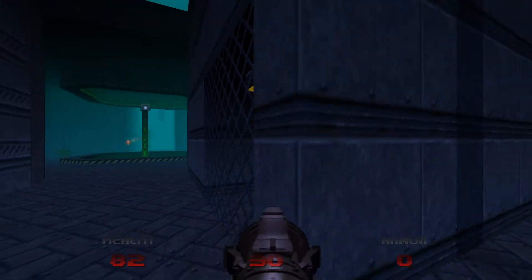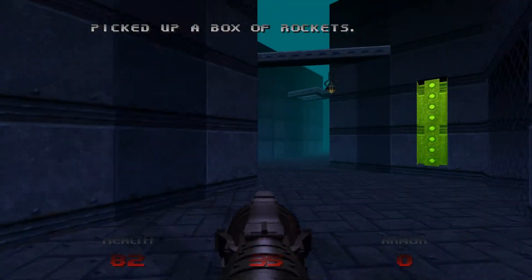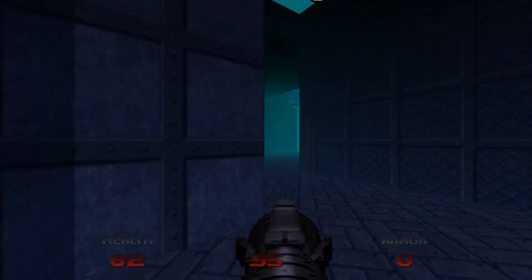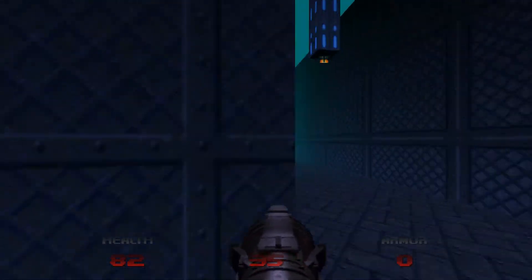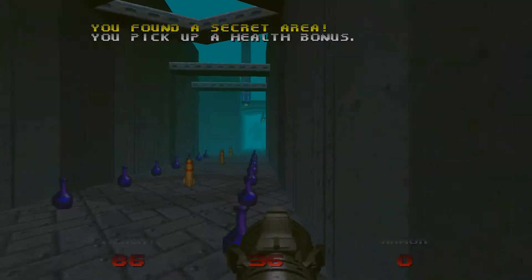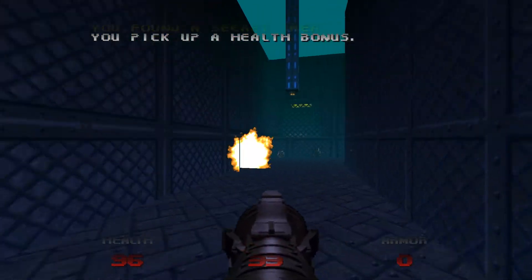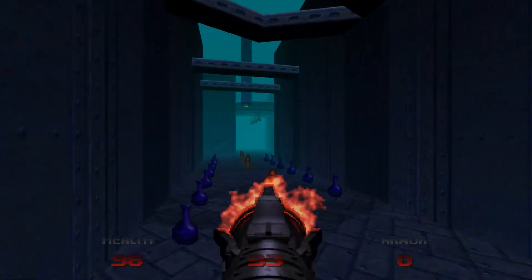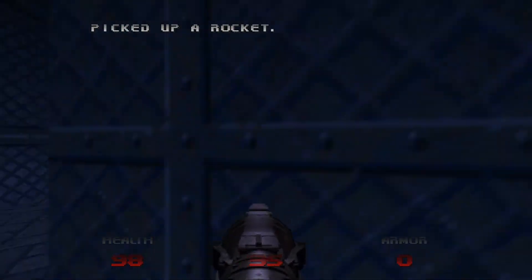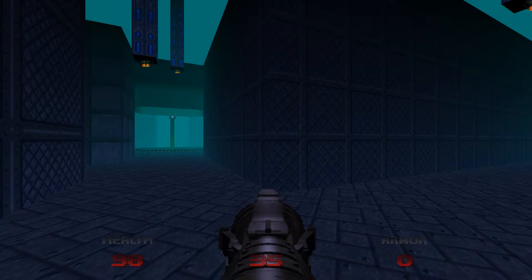There's a secret area. Oh, there he is. There's a secret area just... where's the secret? Not here. It's just here — yeah, there is a secret here. He's teleported now. I think I've taken out all of the imps, so I'm going to try to hunt him down a little bit.